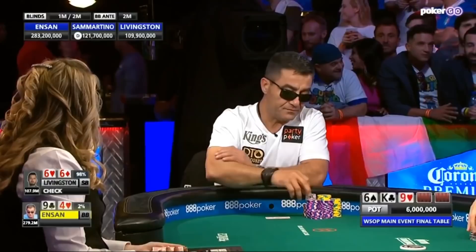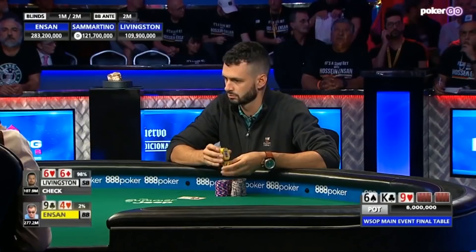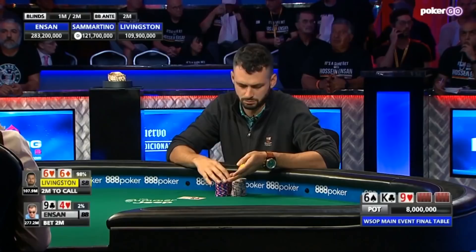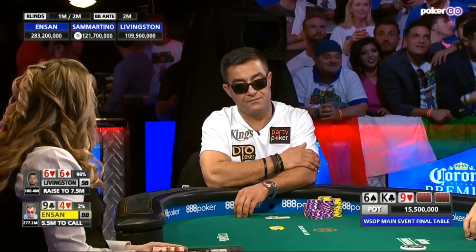What a flop. Livingston with a set of 6s and Ensign flopping the 9. Livingston bets 2 million here — that's the minimum bet, 2 million with the big blind that amount. And check-raising might just end this hand right here, which is a nightmare for Livingston.